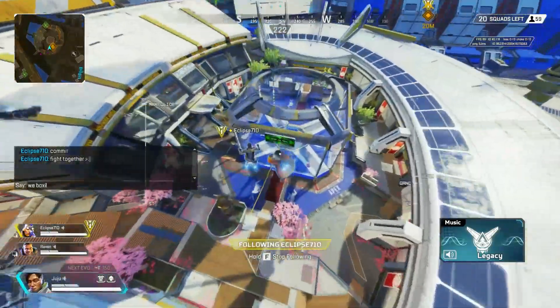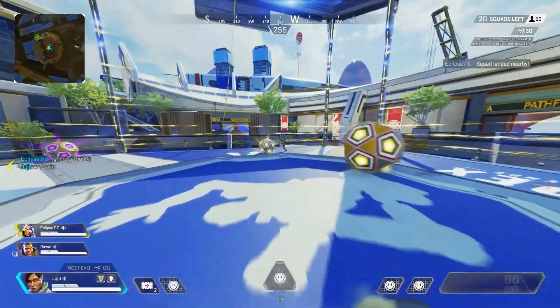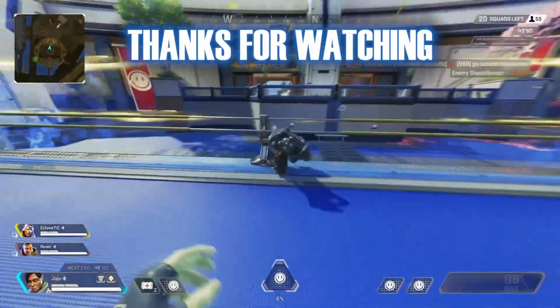That's going to do it for this ranked Crypto guide. Crypto is one of the best legends in ranked because of all the utility and information he provides to the team and his ability to finish fights quickly using his aggressive EMP. I hope you guys enjoyed this guide and found it helpful — subscribe for more Apex Legends content.